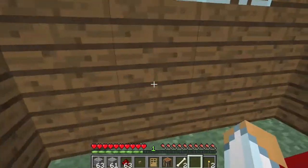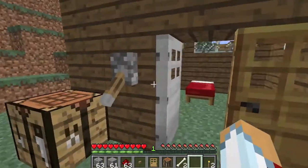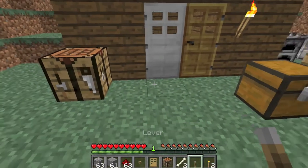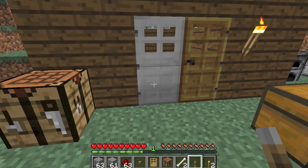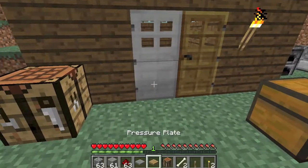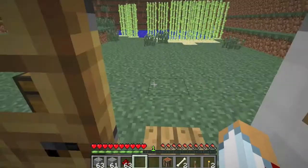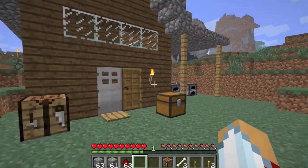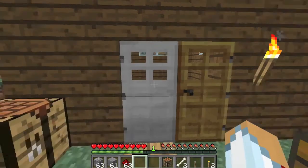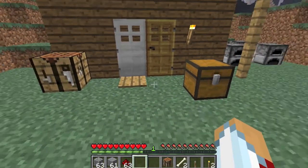Now the thing to be careful about with these is that if you use a button and the button is only on one side, you will get trapped in the room. So you would want to have either a pressure plate on both ends. You put one here so you can walk in, and then you also put one here so you can get out. Because these aren't like regular doors that open when you click them — they have to be activated with some type of pressure plate, button, or lever.